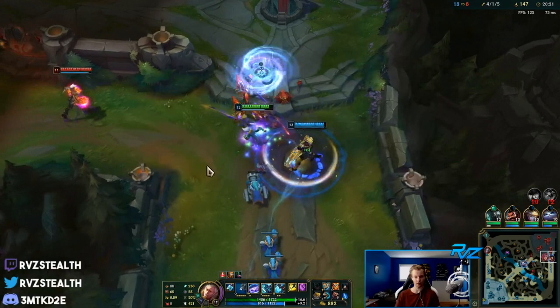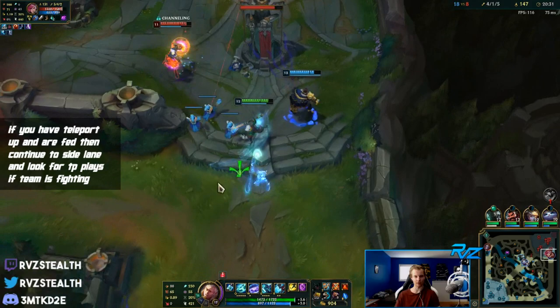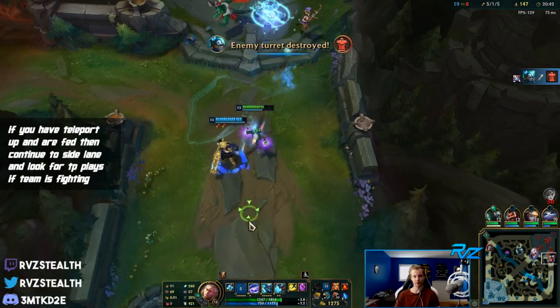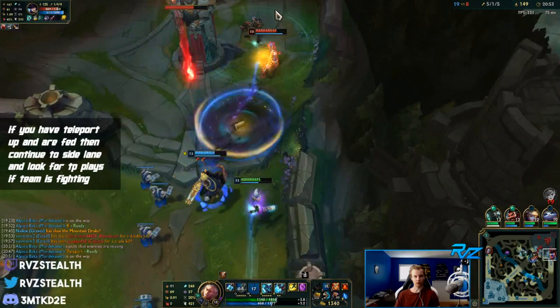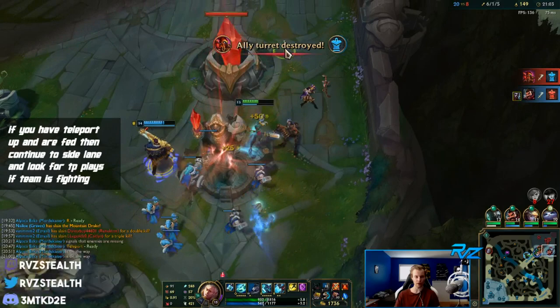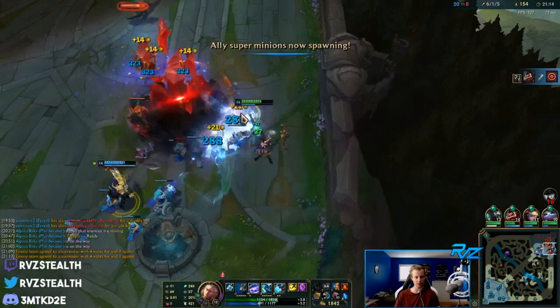Now we have dragon soul condition - we're in a really good spot. I'm going to try to dive Vi. If I get a passive proc and can burst her right away, we can do it. That play was all about using Protobelt to proc my passive. If I hadn't Protobelted there I wouldn't have killed Vi, but I Protobelted forward so the second part of my Q would hit her for the passive proc, getting the chunk.